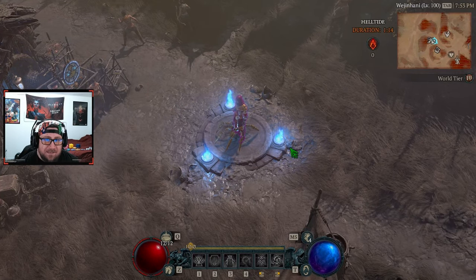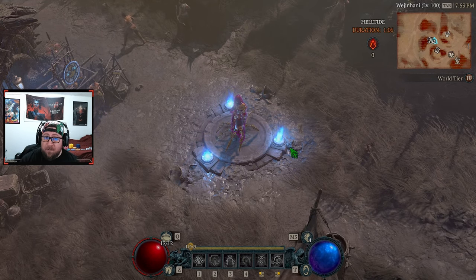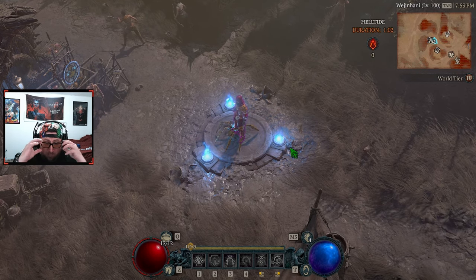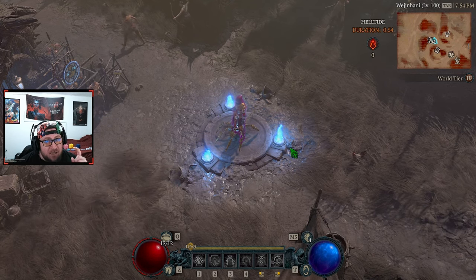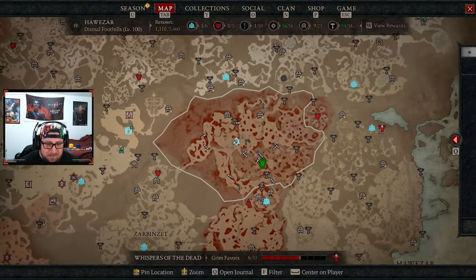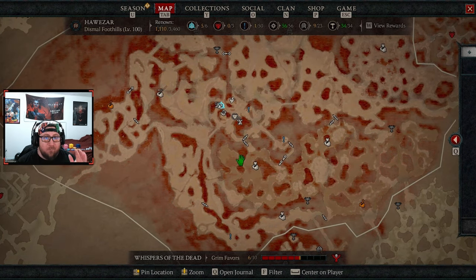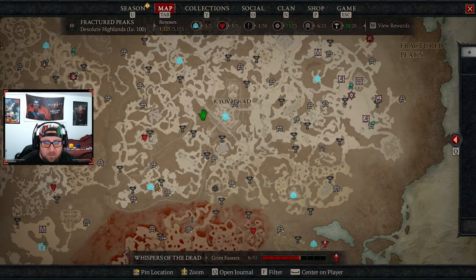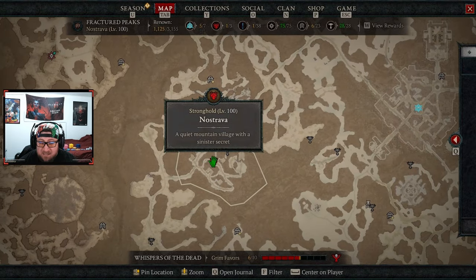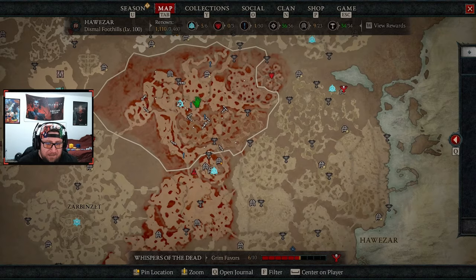Welcome back to the channel. Today I wanted to bring you a video on the best way to level up in Season 4, based on all the information we know post-PTR and all the patch notes. Something was brought to my attention that I completely overlooked in the dev stream, and it's going to really change how you play. Hell Tides are going to be the way you level up the fastest in Diablo 4 Season 4. There are no more dungeon tunnels, no stronghold strategy like in Season 2, and not even Nightmare Dungeons — the best way to level is Hell Tides.